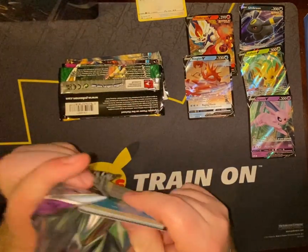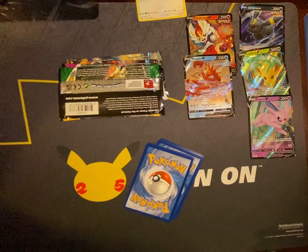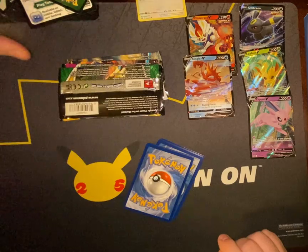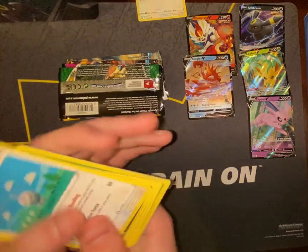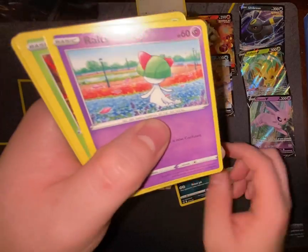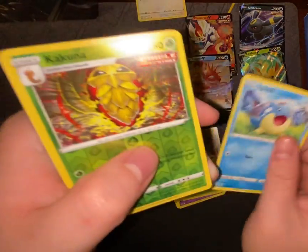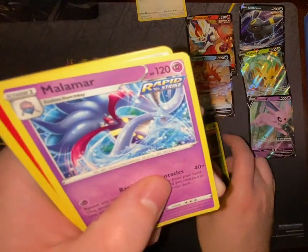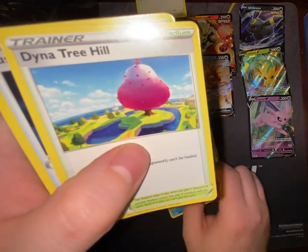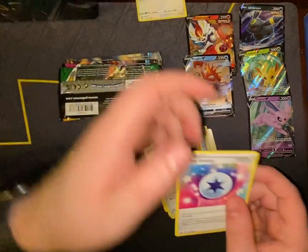Got the Galarian Zapdos on the front of this one again. Castform, Qwilfish, Ralts, Heracross, Spheal, Kakuna, Malamar, Fire Energy, Dyna, Tower of Darkness, Justified Gloves, and Lucky Energy.